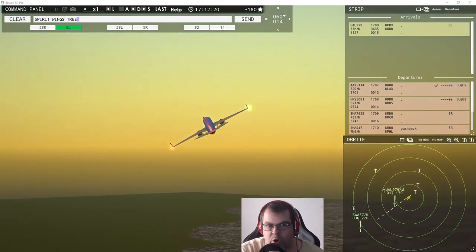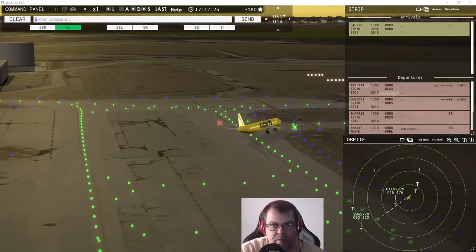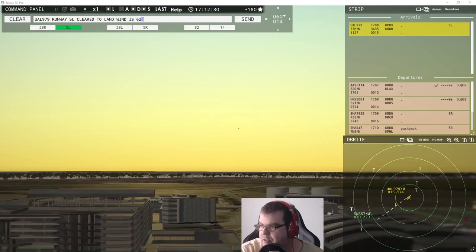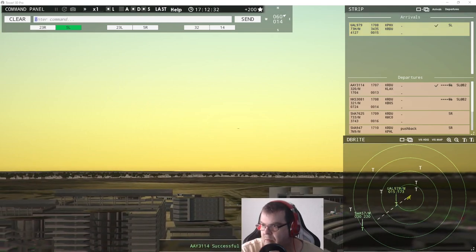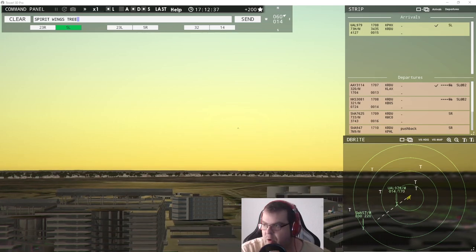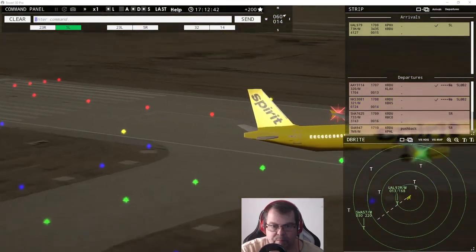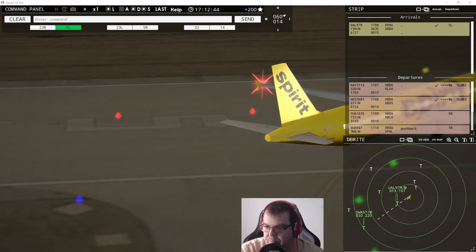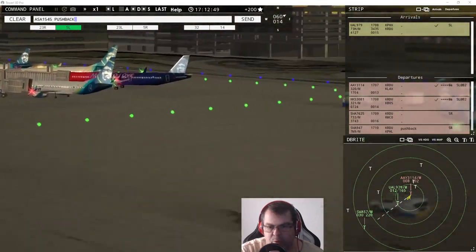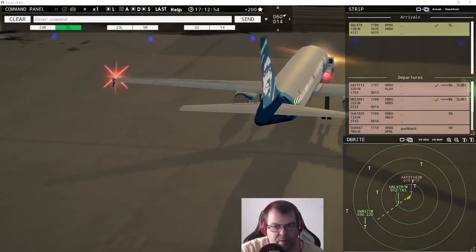United Niner 7 Niner, runway five left, cleared to land, wind 60 at 14 knots. Spirit Wings 3081, wind 60 at 14 knots, runway five left, cleared for takeoff. Alaska 1545, pushback approved, expect runway five left. Allegiant 3114, contact departure.